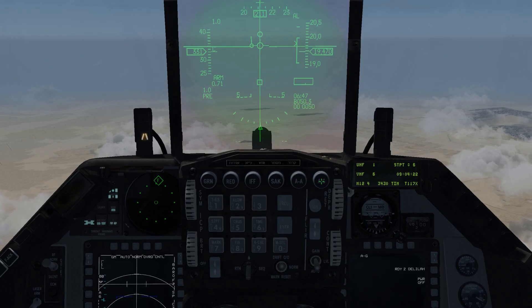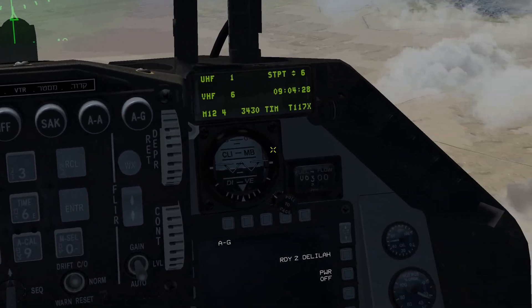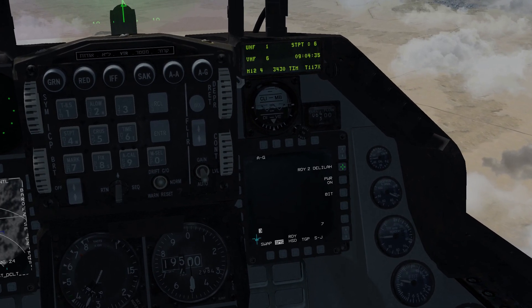Come up here, go to air-to-ground mode. Make sure you're on the proper steer point — for us it's six. Hit cursor zero on the FCR. Come over here to the SMS page, hit the power-off OSB, and make sure it says ready. Ours does. There should be a three-minute warm-up though, usually.